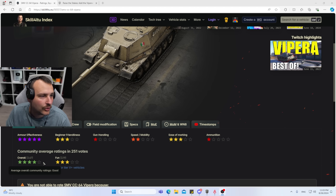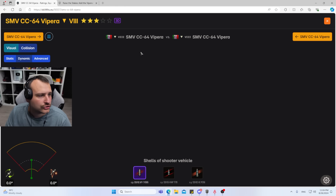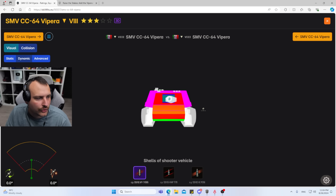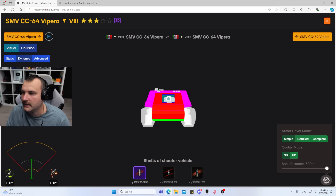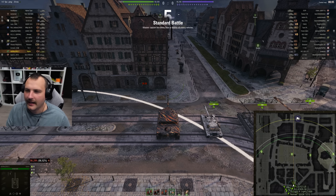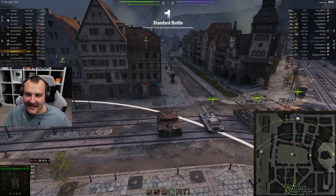You can see the tank ratings in the index page, made by me or by the community. If you want to rate the tanks yourself, log in via the War Gaming API and you can rate tanks with which you have more than 50 games. You can also check out the 3D model to see how the armor looks, and you can calculate distance to see how penetration would look if you are sniping from the back.